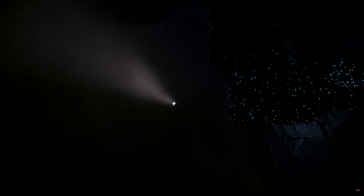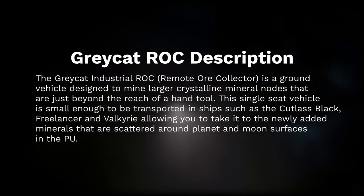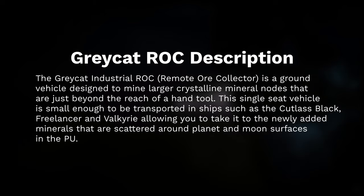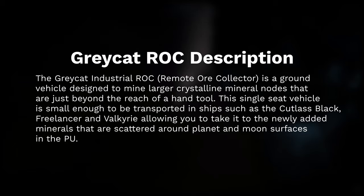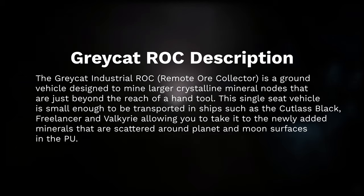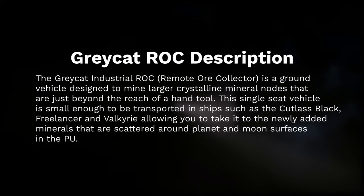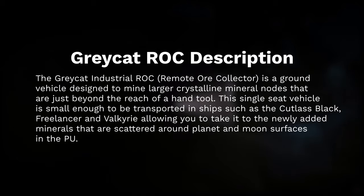Here is the official text: The Greycat Industrial ROC is a ground vehicle designed to mine large crystalline mineral nodes that are just beyond the reach of a hand tool. This single-seat vehicle is small enough to be transported in ships such as the Cutlass Black, Freelancer, and Valkyrie, allowing you to take it to the newly added minerals scattered around planet and moon surfaces in the PU.